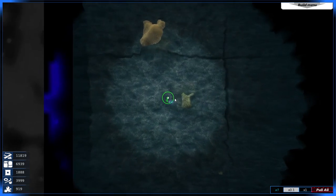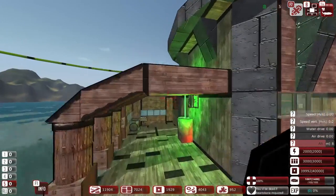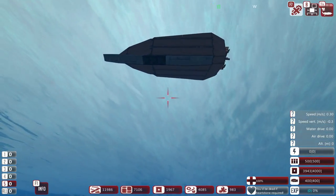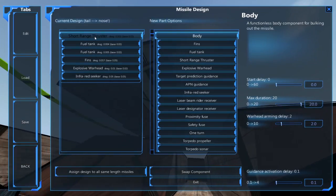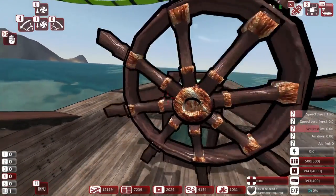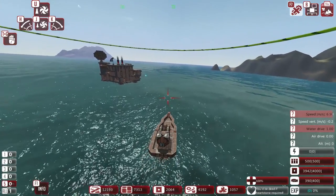Let's check the map — we can't see any enemies yet. There's a build menu here. Before we start altering anything, let's check out that little boat over there which is also ours. Let's take a dip. It's a small missile boat — short-range thruster, fuel tanks, fins, explosive warhead, and infrared seekers. This ship will probably be the first one we use to engage the enemy.